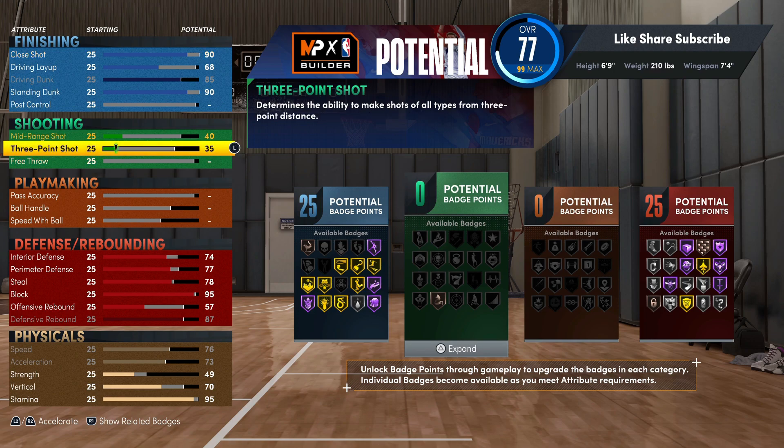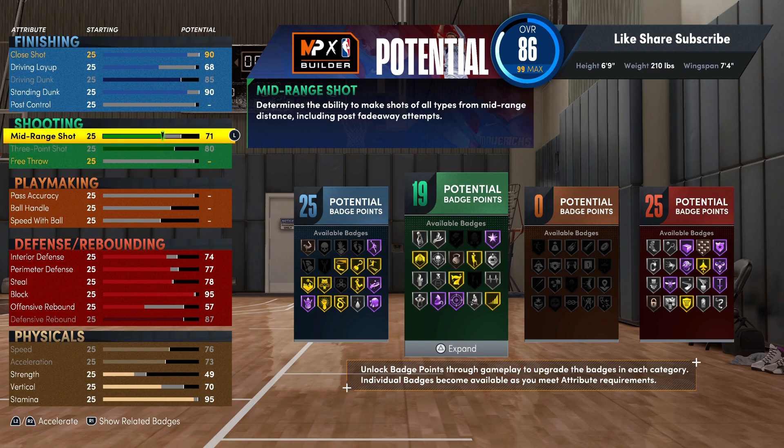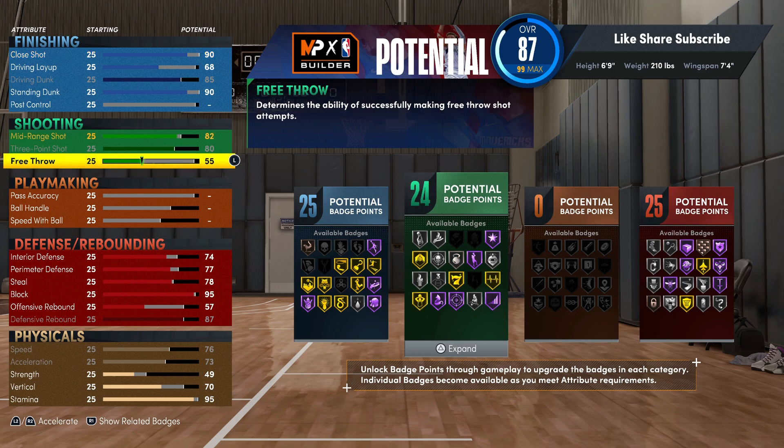We're gonna hit the shooting. You want to max out your three, your mid you want to put that up to 82, then your free throw you want to put that up to 73. So right here you're getting corner specialist on gold — you don't even have to be in the corner with this build though — and you got hall of fame sniper, so you want to max that out almost immediately.